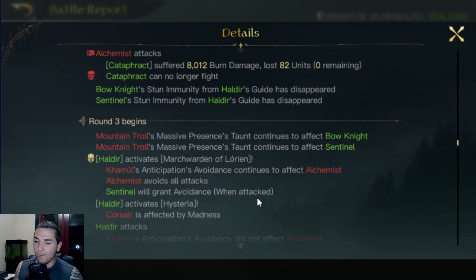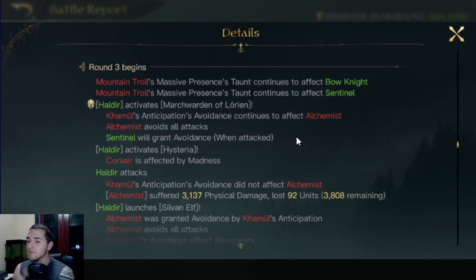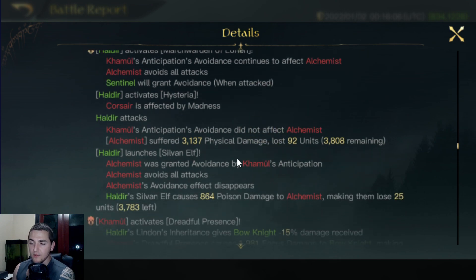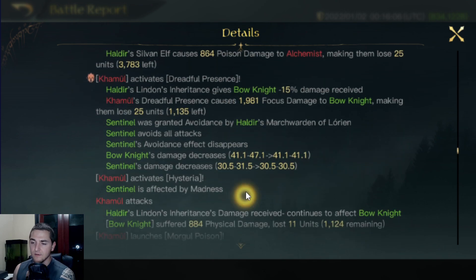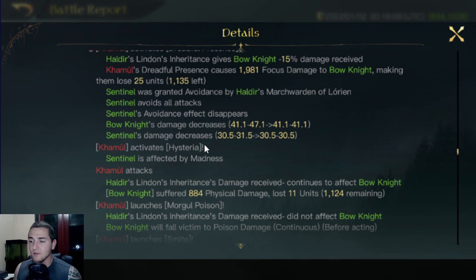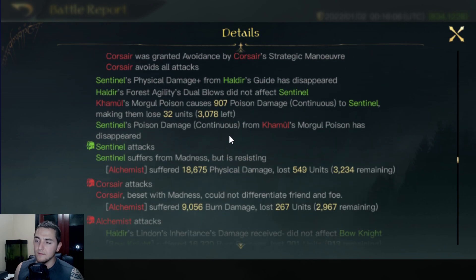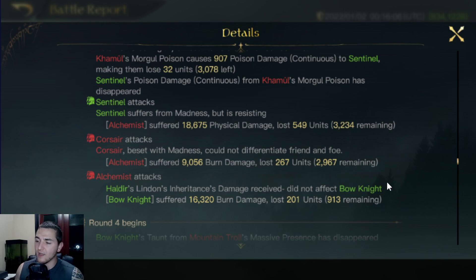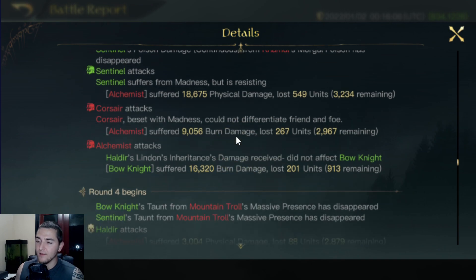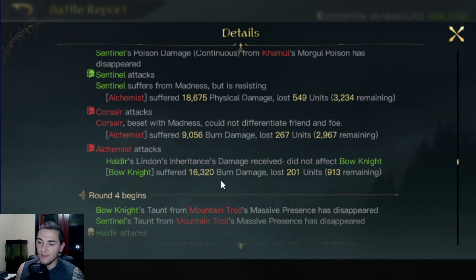I just don't understand what happened — I guess we'll find out. The Alchemists' avoidance is now gone, so it lasted until round 3 — they avoided 4 attacks. Sentinels are now afflicted by Madness — Bow damage and Sentinel damage decrease, not by much though. The Sentinels resisted Madness and punched the Alchemists for 20k damage. The Corsairs attacked their own Alchemists for 9k damage — so 27,800 damage output to the Alchemists. We attacked the Bow Knights for 16k. He's really getting some pretty gross rolls on his damage on the Alchemists. 3,000 Alchemists only dealing 16k damage — that's pretty sad, especially when he's got the double damage right there.